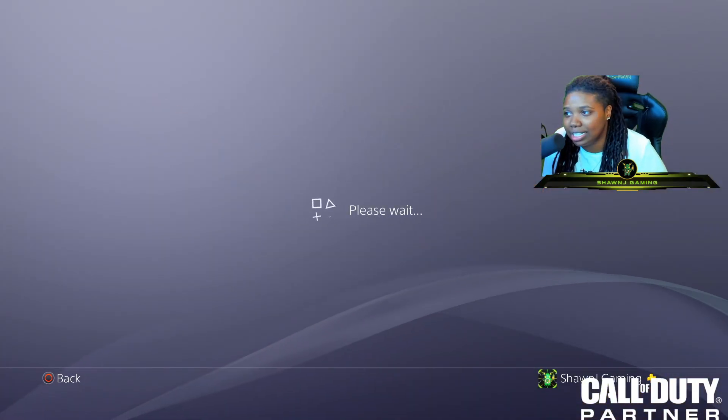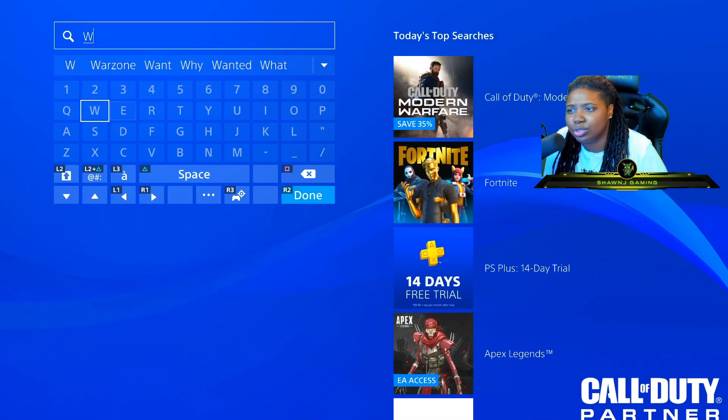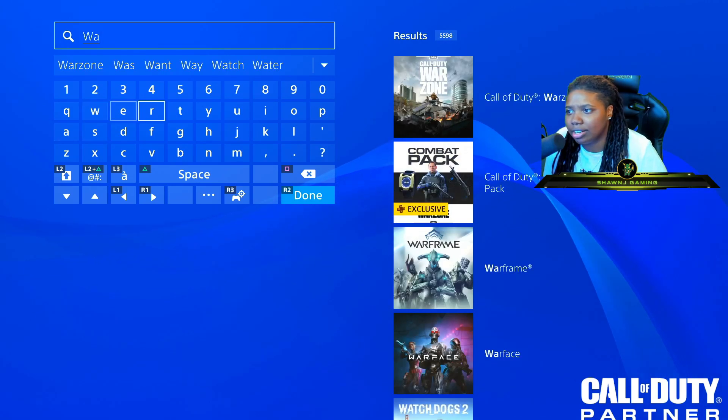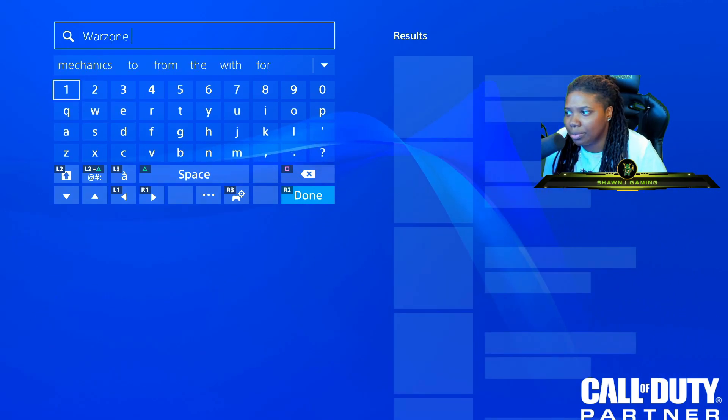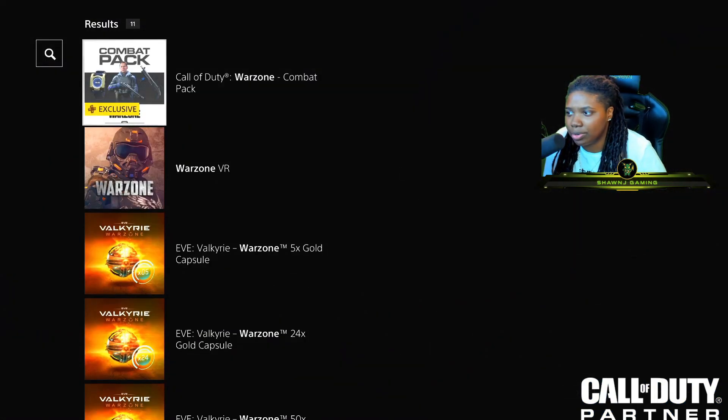Basically, all I did was go to the PlayStation Store. I'm going to go up here to search, and then I'm going to search Warzone. It's already popping up, but I'm just going to go ahead and type in Warzone. And it's literally the second thing that pops up under Warzone.